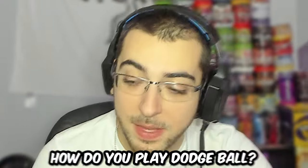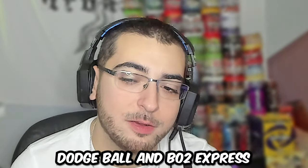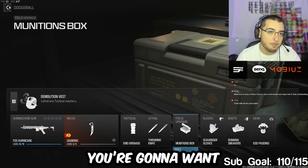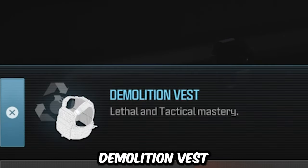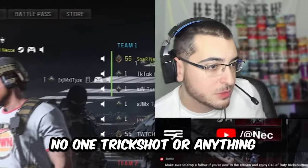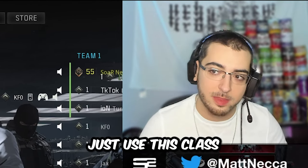Now let's take it back to gym class. How do you play dodgeball? I am about to show you. Dodgeball on BO2 Express — now we're doing Terminal. This is the class you're going to want: the Hurricane, any melee you want, the tactical doesn't matter. Demolition Vest so you have two throwing knives, munitions box, scavenger, and running sneakers. No trickshots or anything in the beginning of the game. Don't go for spawn shots. Just use this class.